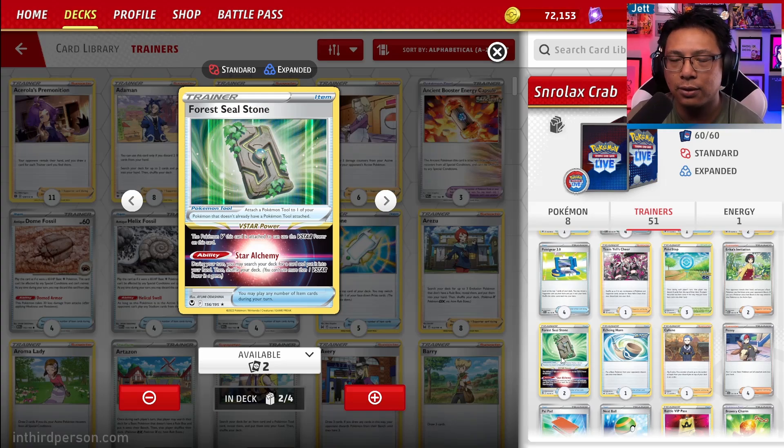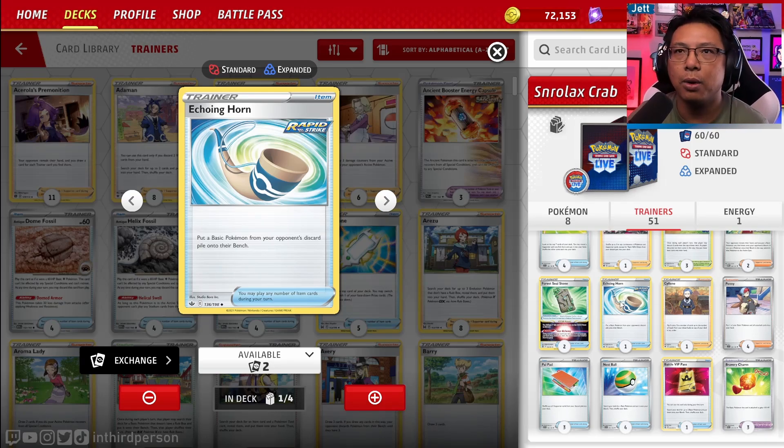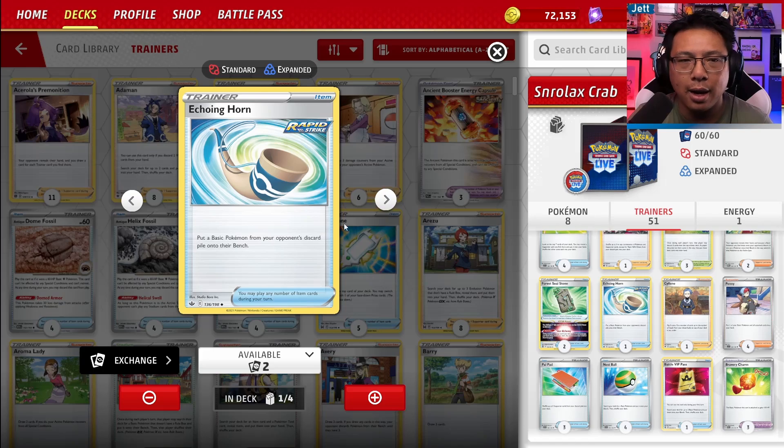Two copies of Forest Seal Stone — we can use it as our V-Star power to grab a card from the deck. We attach this to a Pokemon V, ideally Pidgeot so you can remove the Pidgeot as soon as you bench it. One copy of Echoing Horn, where you can put a Pokemon from the discard pile onto their bench. This is particularly great if your opponent starts playing Pokemon they don't want benched. You can play Echoing Horn and then trap whatever you put back, since opponents often discard Pokemon they don't want trapped.